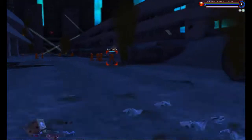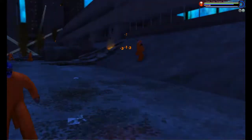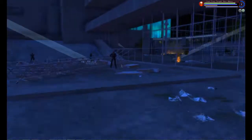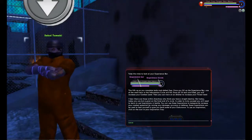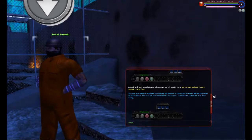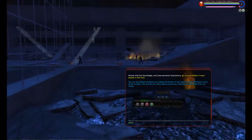We gotta go beat up two of the fellow escapees — that's no problem. Or we could take out two guards if there are any guards nearby. That's the two. Now we get inspirations, which we really don't need to use, but they're nice to have. Yeah, we gotta go beat up two more.